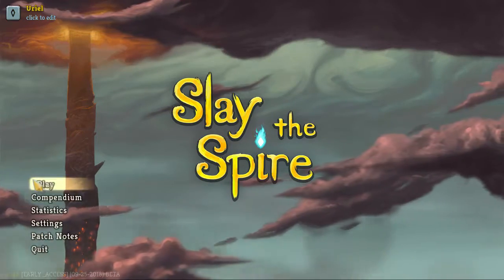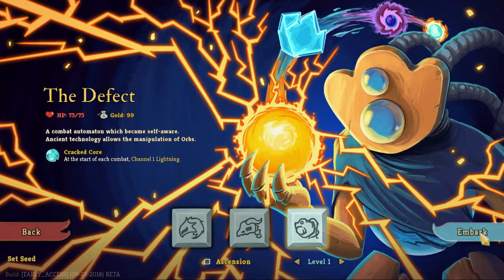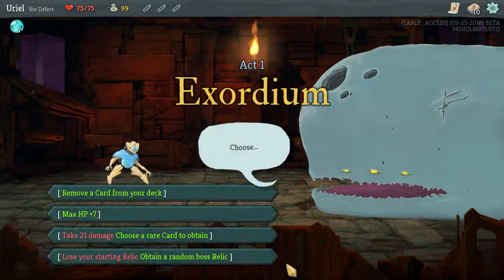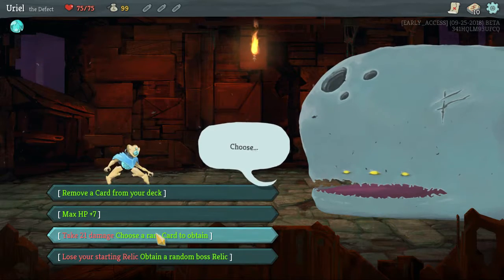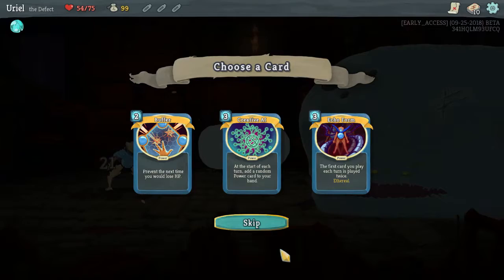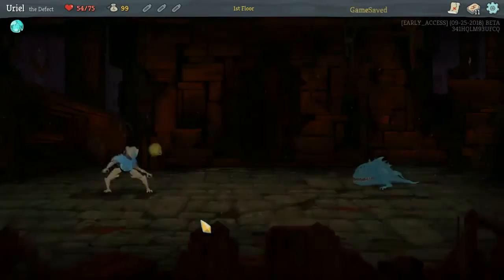Hey everybody, Kusmos here, back again with Slay the Spire. So far this week we are one and one. I'm going to go for at least two for one with the Defect. Let's see what we can pull off — a rare card for 21 damage. It's a lot of freaking damage, but maybe it could be good. Oh, Echo Form — Echo Form can be very, very good if you can get it into play.